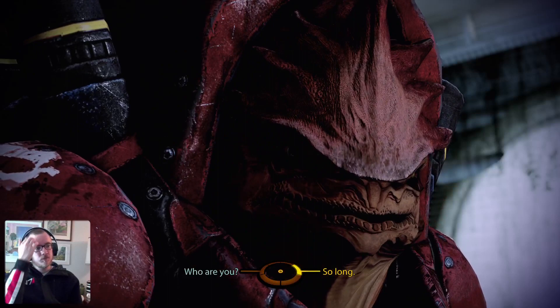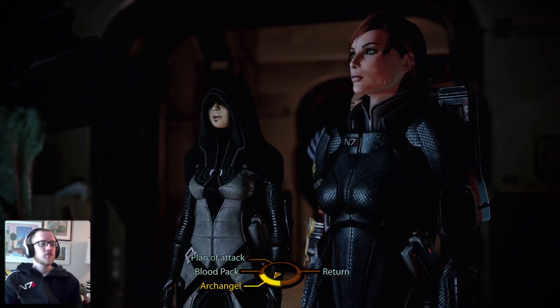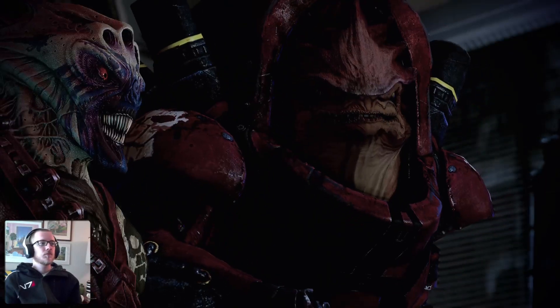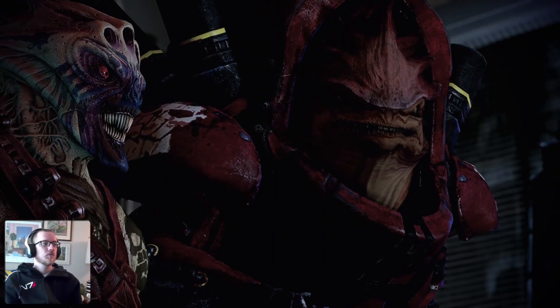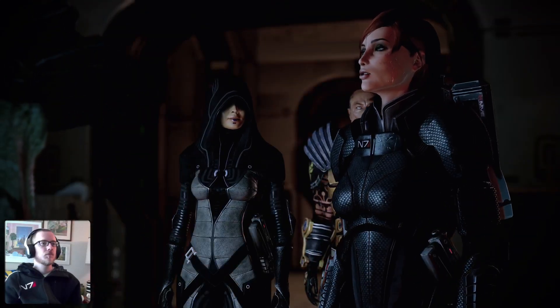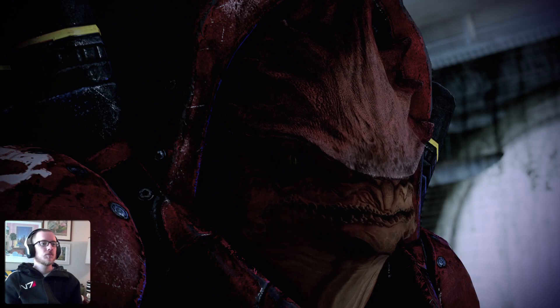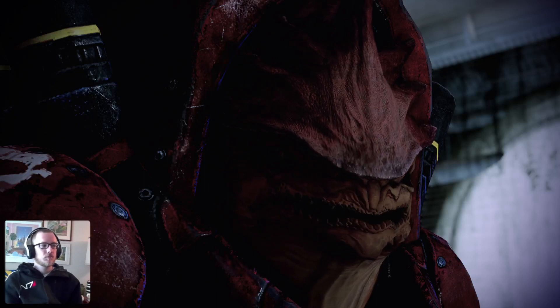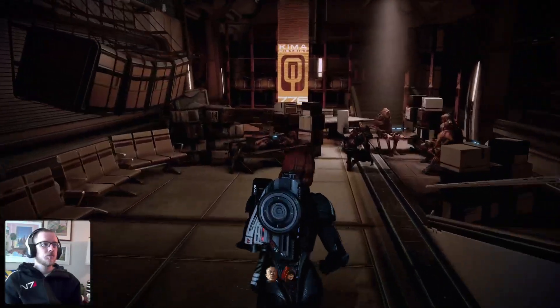We talk to Garm, the Blood Pack leader. He confirms Archangel is a Turian, and that he once tried to take Garm down alone — it was the longest fight of Garm's life. He held Archangel off until his men showed up, then chased him over half of Omega. The slippery bastard snuck away before they could pin him down. Shepard is reminded she's a Spectre who packs more firepower than any of them.